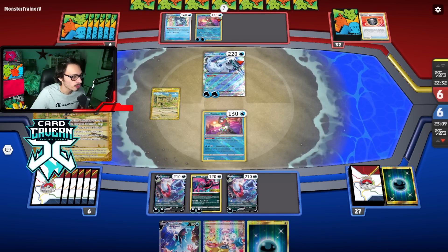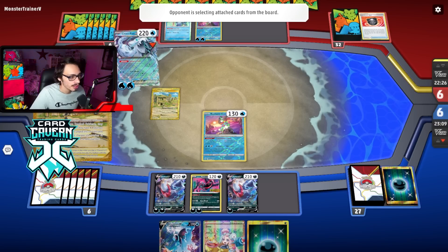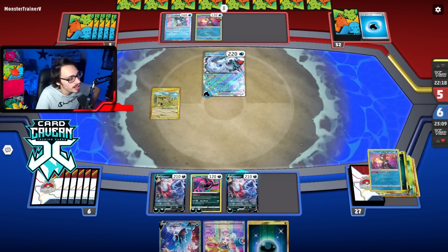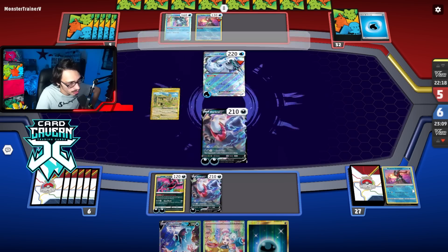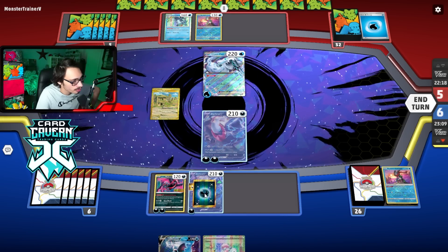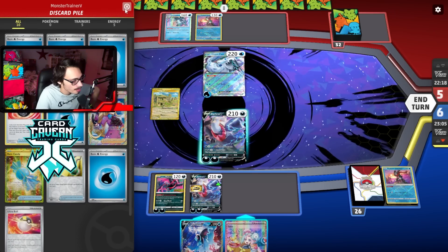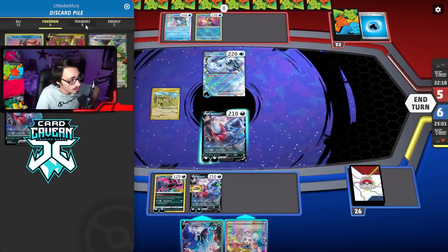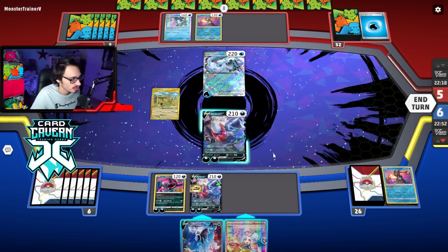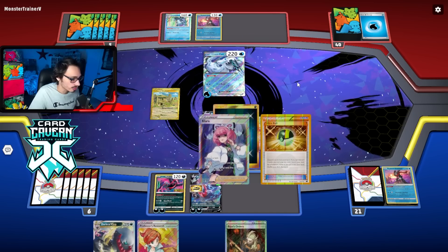With Iono, we also save Lumineon to maybe Boss a Giratina if they bench it and pass. I'm going greedy — Iono and pray. Greedy paid off, let's get it! We have 210 damage and Dark Patch is in there. I don't want to lose my Klara, but we have Palpad. Let's Ultra Ball and get Darkrai V-Star. I could have gotten Palpad back instead, but it's fine.